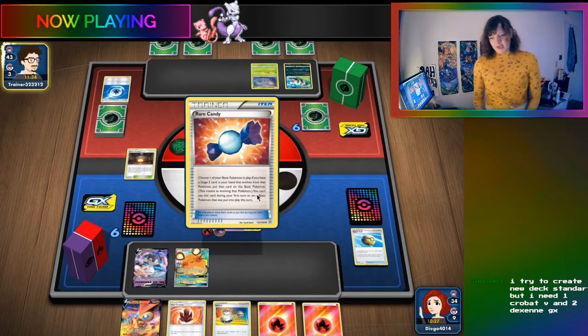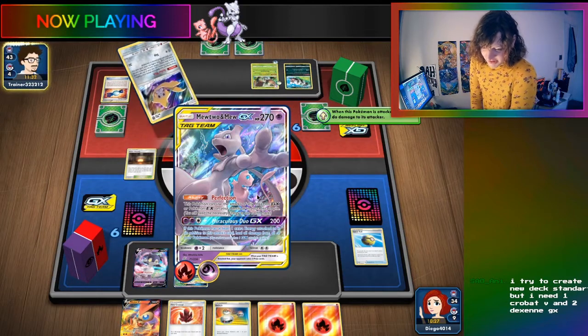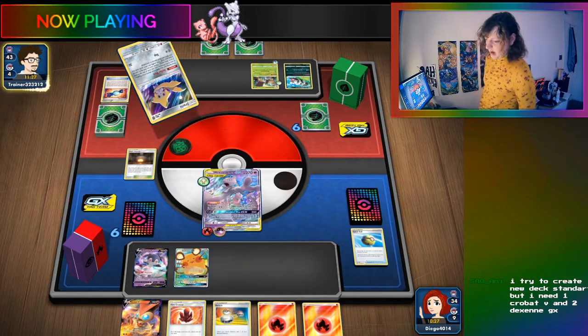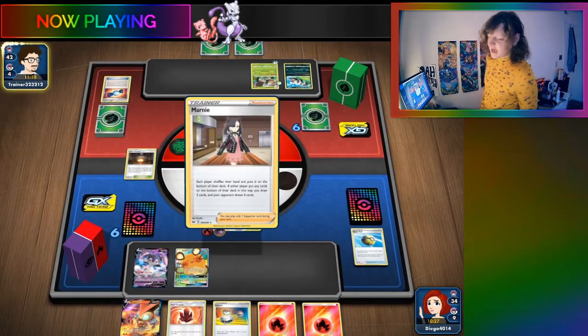A viewer asks how many Picaram are needed in a Picaram list. The streamer says you could get away with two Picaram, especially if you have a variety of electric attackers. Most decks will play three; you definitely won't need four. Two to three is what you can do - test it with two, and if you really find yourself needing the third, then find it. The streamer also notes Crobat V and Dedenne GX make decks faster and more consistent.